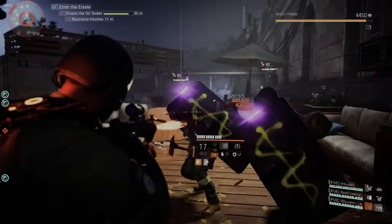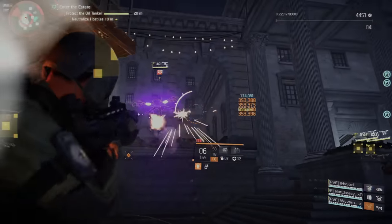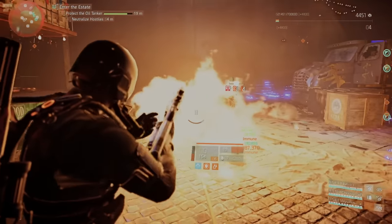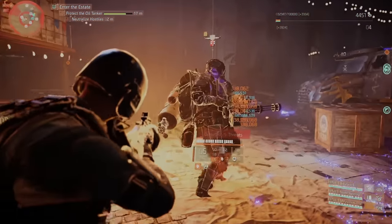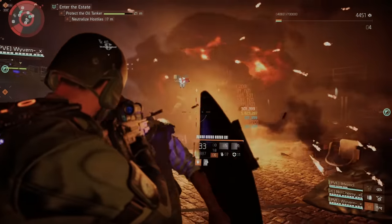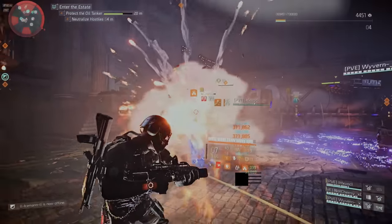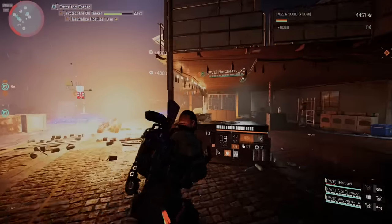There will be a point where striker drones appear — that's your signal that two more waves are coming. Clear the striker drones, then the first wave comes out with miniguns trying to deal DPS to the oil tanker. Both waves will have multiple big guys with miniguns and multiple snipers, so you need strong DPS players and a healer to keep them up. Focus enemies with the orange diamond first.